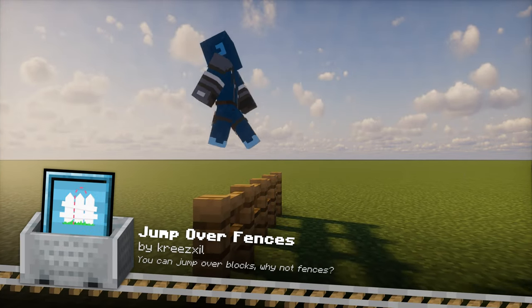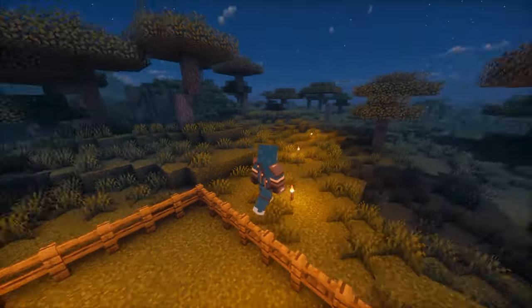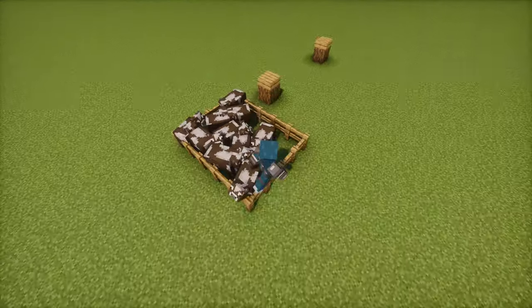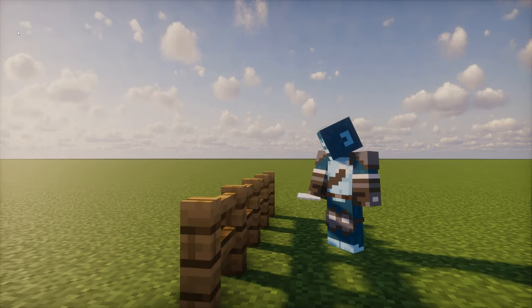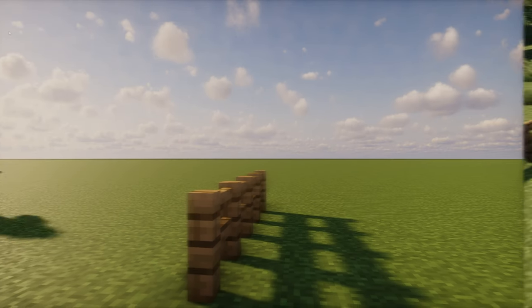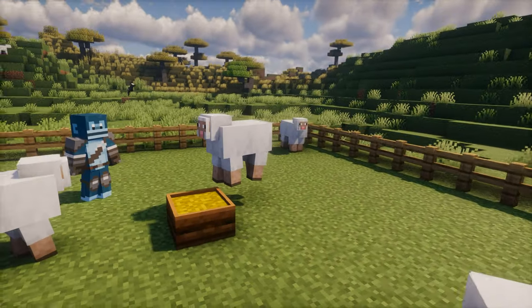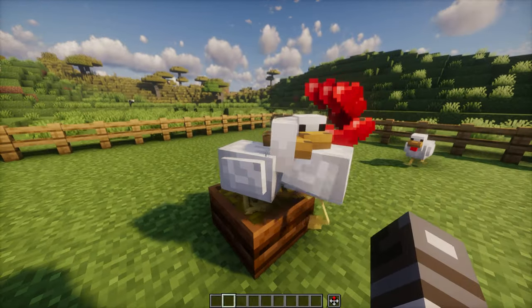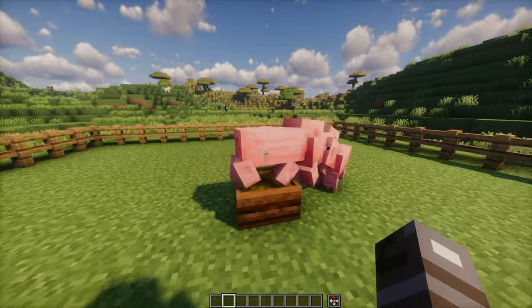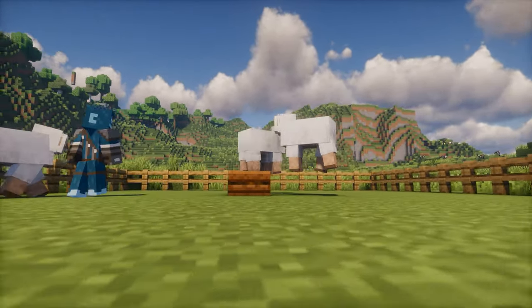Jump Over Fences is a small but incredibly useful mod that allows you to easily jump over fences without the need for gates or carpets. It's a simple quality of life improvement that makes navigating around your farm or base much smoother — no more opening and closing gates or getting stuck on fences. Feeding Troth is a great mod for animal farmers, adding feeding troughs that automatically feed your animals. Simply fill them with food and your livestock will eat as needed, perfect for large farms where manual feeding can be time consuming. Just be careful not to overcrowd your world with too many animals.